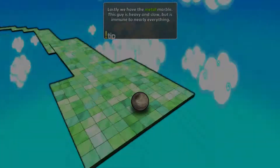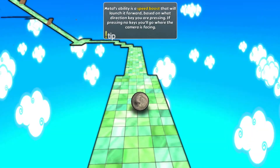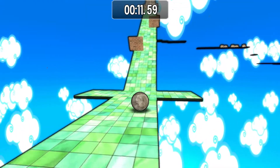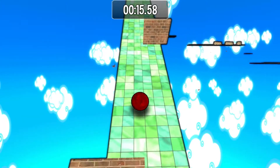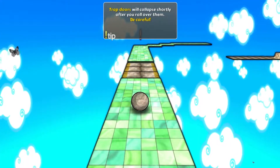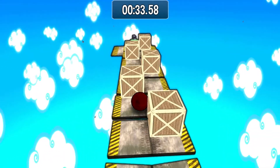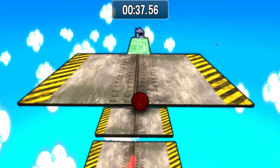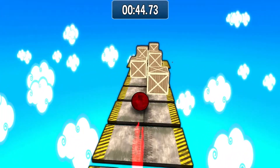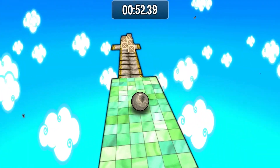Ball of Steel — heavy and slow, but immune to everything. It's got a speed boost ability. I can break stuff with it. Trap doors will collapse shortly after you roll over them. So there are lots of obstacles you deal with differently depending on the ball. It's basically an obstacle course à la Marble Madness, with no enemies and more actual obstacles. Each ball has its own ability.